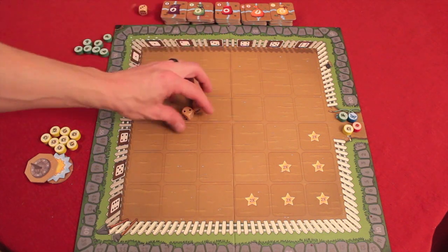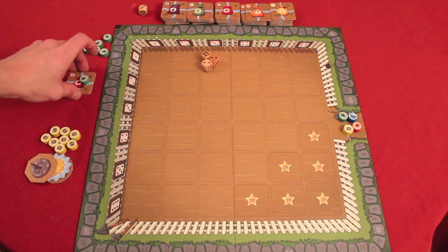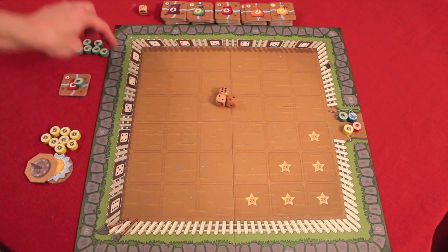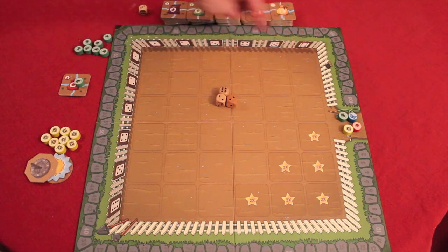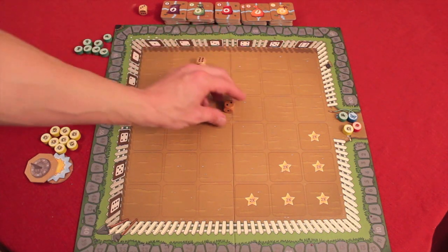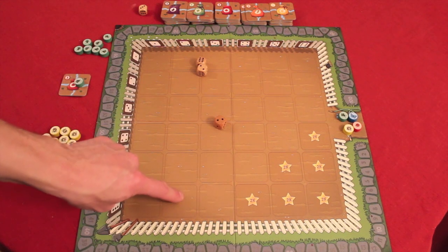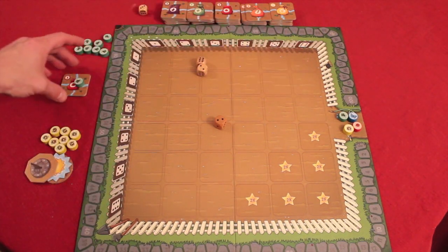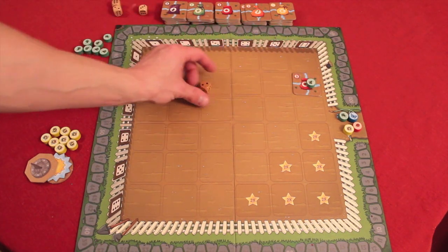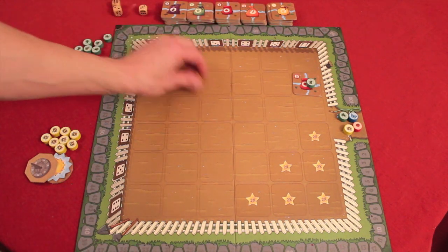Another action is placing a tile. You use any two dice as coordinates. On the fence you can see numbers one through six on each axis. So if I use a two and a six die, I could put the tile at two-six right here. These two dice are spent. With my remaining die, maybe I just buy another seed — that would end my turn. It then goes to the next person, who rolls four new dice.